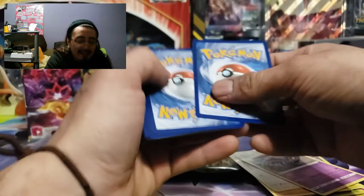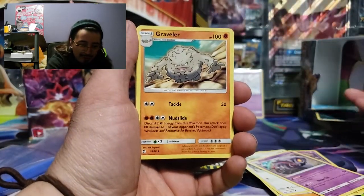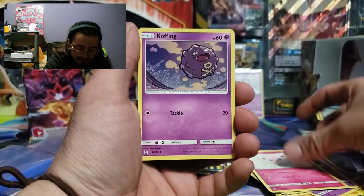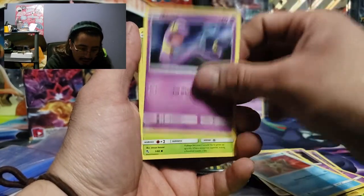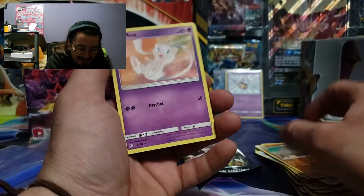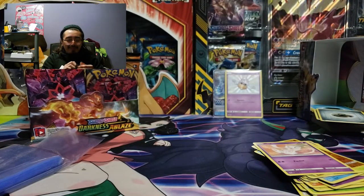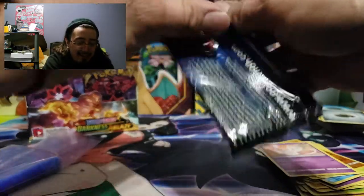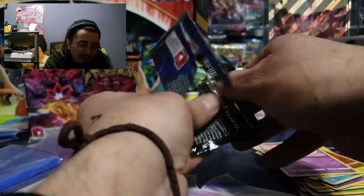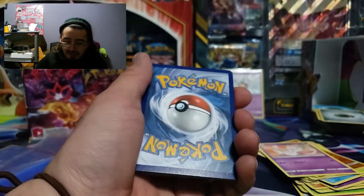I just want a shiny evolution or the Mewtwo again — Mewtwo is dope. Graveler, Farfetch'd, Jynx, Jigglypuff, Oddish, Staryu, Heckins, Caterpie, and a Kabuto. Getting an Eevee out of an Eevee pack or a Mew out of the Mew pack — I'm stupid. All right guys, last pack — come on, we need that shiny Mewtwo!